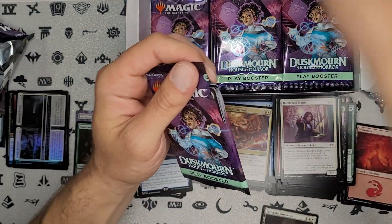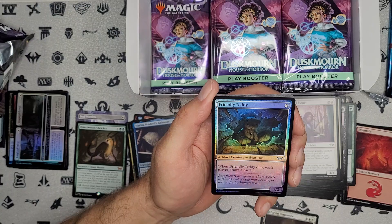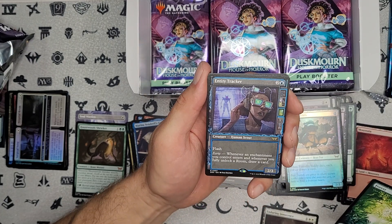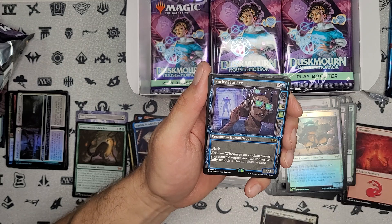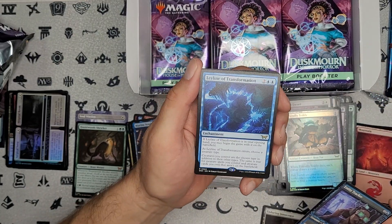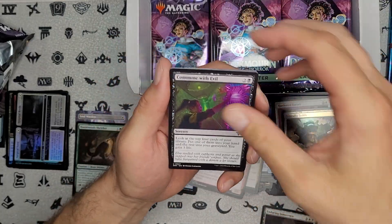We're almost through this stack of packs, gotta move it along now. Glimmer token and the teddy bear in foil. Excuse me — full art land. We got an alternate border rare. It has flash — not too bad. That is very cool art. And a double rare pack. One of the ley lines — not the one I'm hoping to pull. I'm hoping to pull the red one, because that ley line looks busted in standard. People will definitely be picking up the play sets.